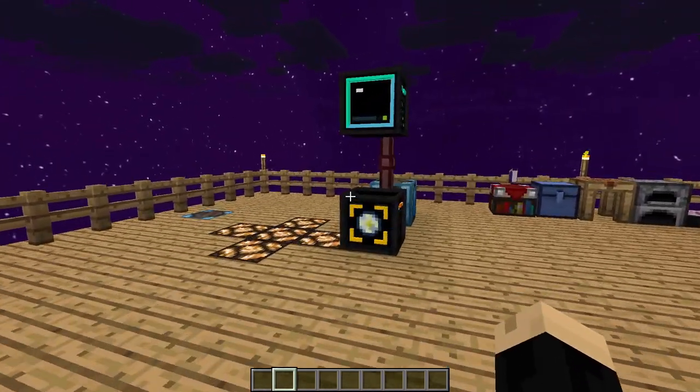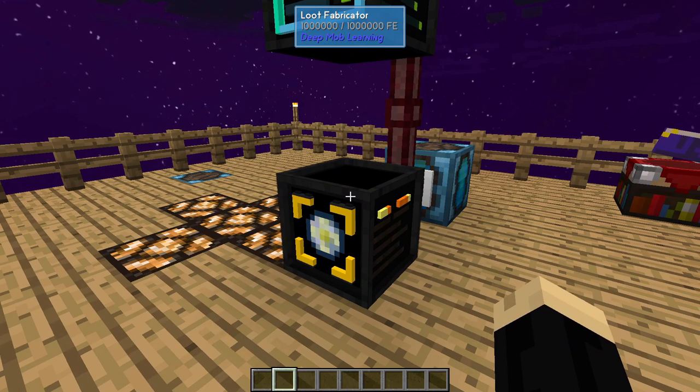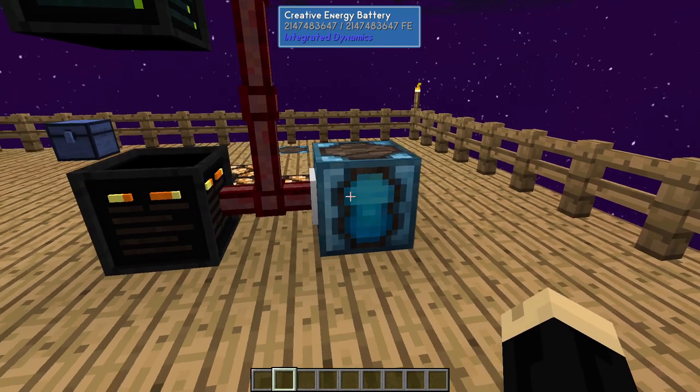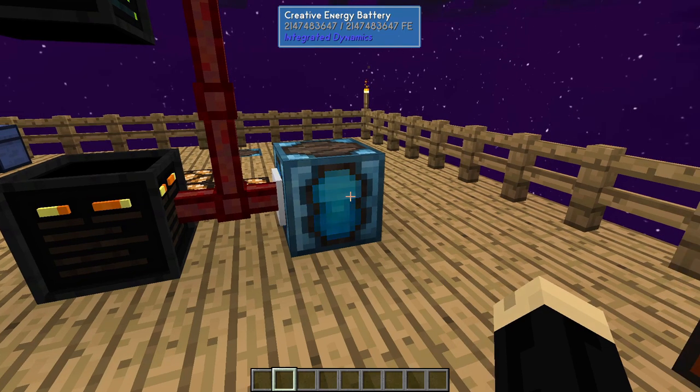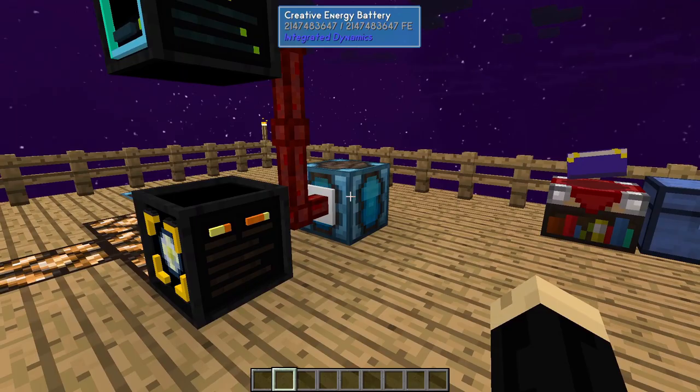So this is the parts here we're looking to automate. This is our simulation chamber, and this is our loot fabricator. They will need a power source. I'm just using a creative battery in this, but any RF source is fine — any generator, reactor, solar, any power source you like will work. These do use quite a bit of power, so I would recommend supplying them with quite a bit up front.